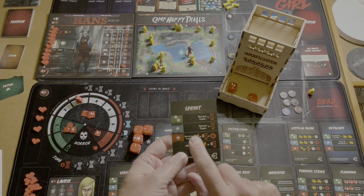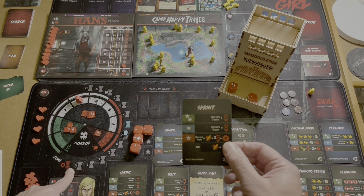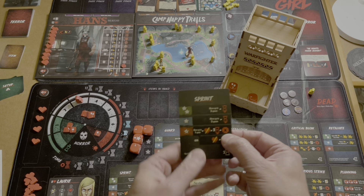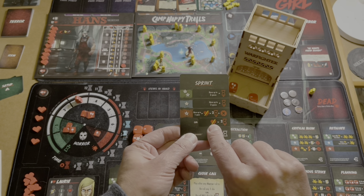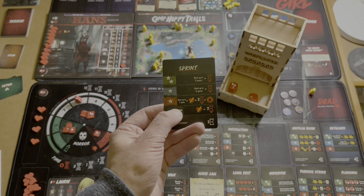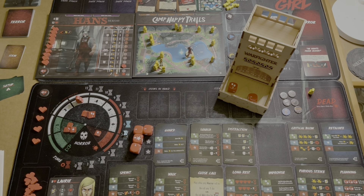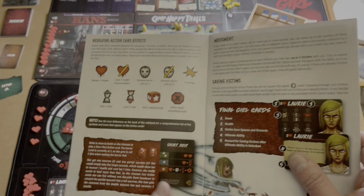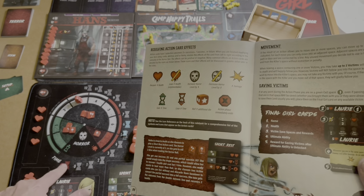We're now on the killer phase. The first thing the killer does depends on what it says on the card — it's different for each game. On this one he's got the final girl marker and the victim marker, so he goes after either. It's always victims first before the final girl. There's no movement icon so all he's doing is attacking anyone in that square — which as you've seen would be two hits. But there's nobody in there so that's not affecting us.